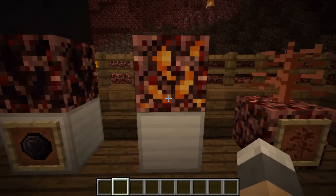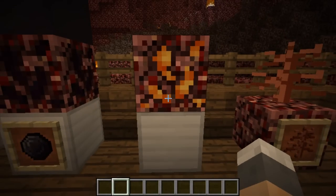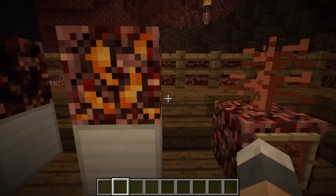We also have a magma block here, which — you know what ice in Minecraft does? Whenever you hit an ice block it turns to water. Well, this is pretty much the same, and when you mine it, it turns into lava. So that's quite cool.